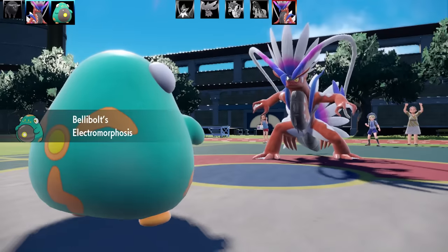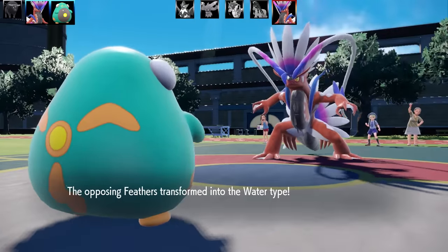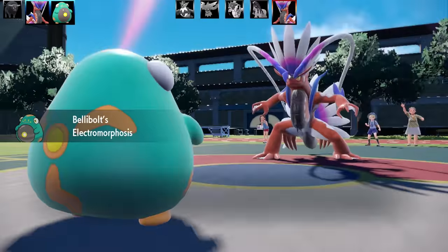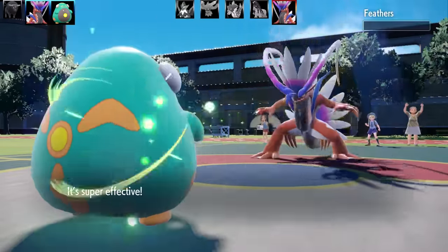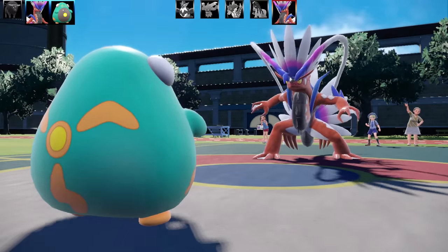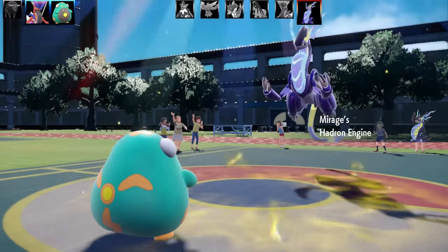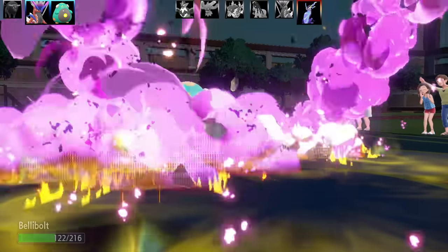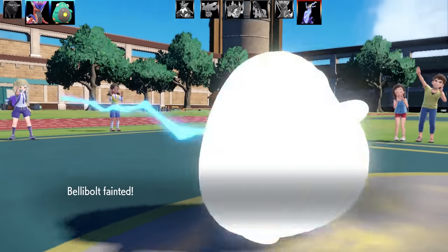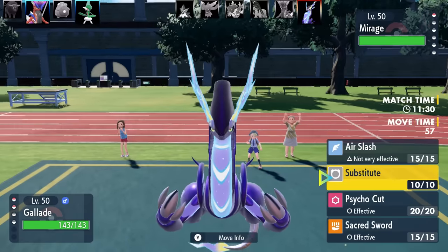An opposing Koraidon uses Collision Course twice, leaving Bellibolt on just 8 HP. I Soak it to make it Water type, then Electromorphosis triggers from the hit, and Parabolic Charge gets a critical hit — super effective — dropping it in one shot while healing me to half HP. Bellibolt is absolutely a force to be reckoned with despite its goofy expression.